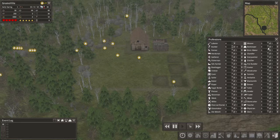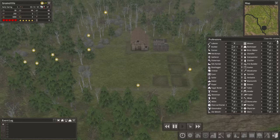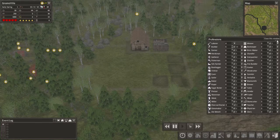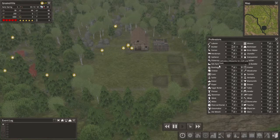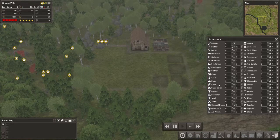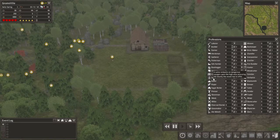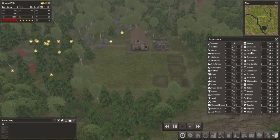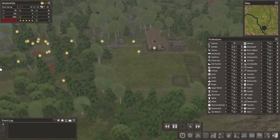I really need to make sure that we have food production and firewood production set up before winter comes, otherwise this won't end very well. I'm just kind of reading through what all they have... a bootlegger — ha, that's funny! Oh, a sailor — cool! Glass maker, an ale wench. They added a ton of stuff to this, that's really cool.